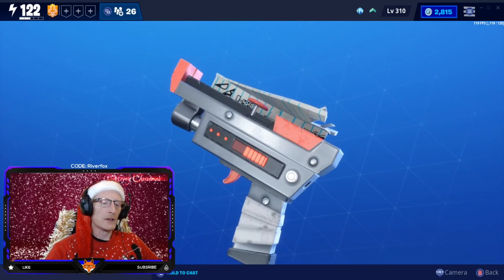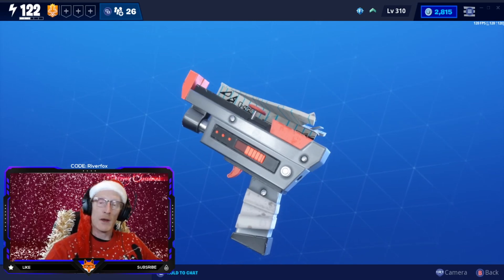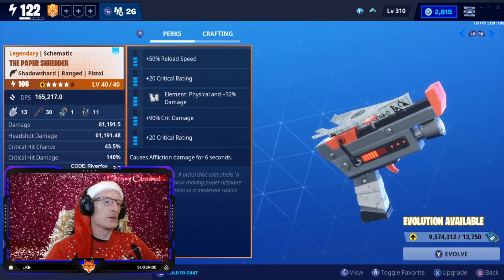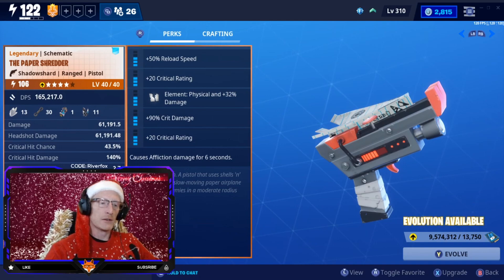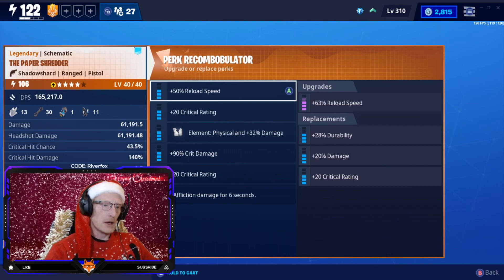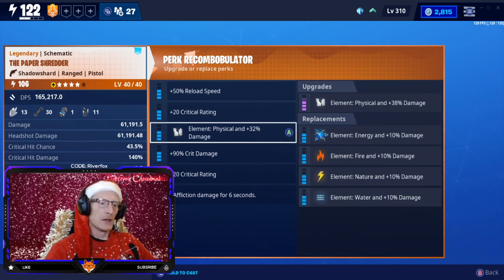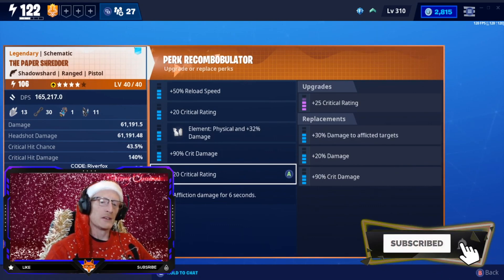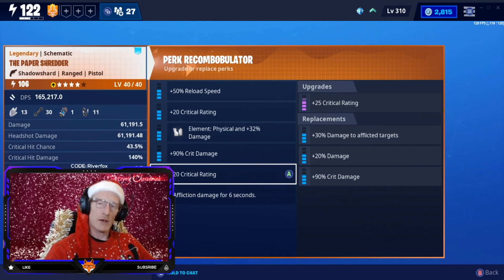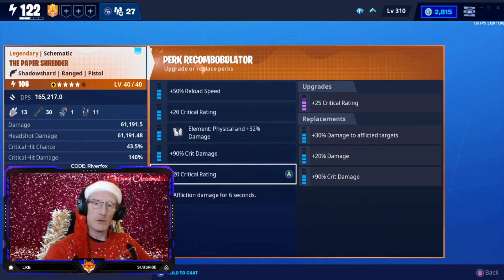Today we are taking a look at this awesome pistol weapon which you can get from completing your Holly Jolly Ransom questline missions. When you get to the end you will receive the Paper Shredder. It's nothing like the Super Shredder, which is one of my favorite snipers — that uses shotgun ammo, just like the Paper Shredder — but this weapon is a pistol. When you first get it, it comes with set perks: reload speed, damage, physical element, 32% damage, crit damage, and damage to afflicted targets.